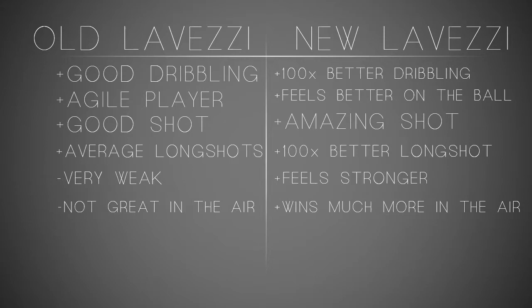Moving on to his good points and bad points for both cards. For his old 85 card: good dribbling, he's an agile player, his skills come off very smooth, he also has a good shot, and his long shots are okay though not as great as his other card. On the downside, he's very weak on his original card — wins nothing in the air, not great in the air at all. Moving on to the good points for his new 86 card, he feels a hundred times better on the ball — so much smoother and pulls off skills a lot better.